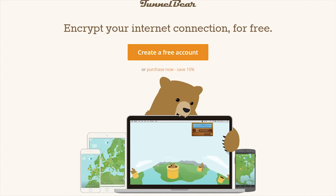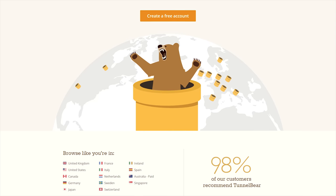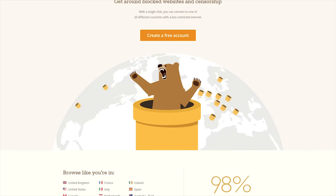TunnelBear is the easy-to-use VPN service that lets you use the web as though you're in one of 20 different countries. Learn more and try TunnelBear for free at the link in the video description.